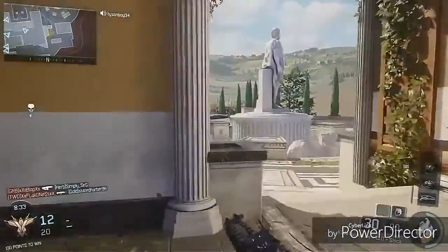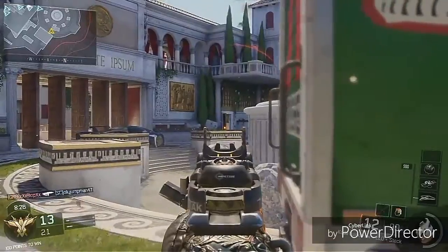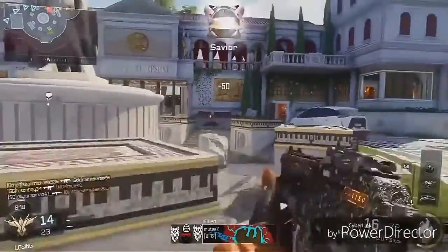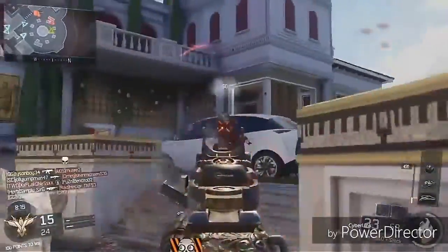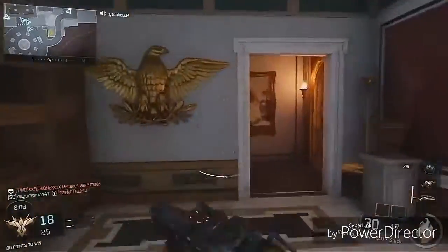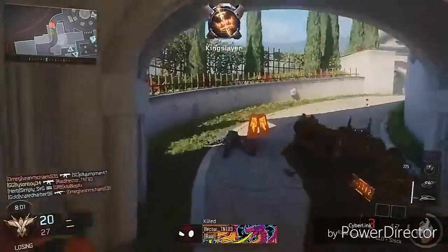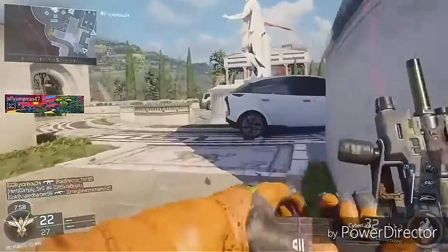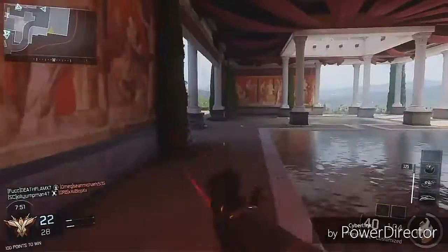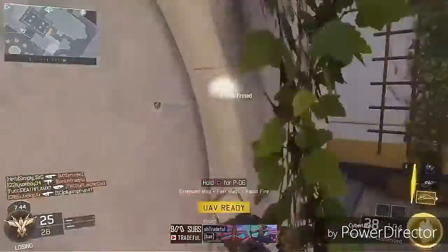Every game has at least one DLC with that really icy map, and this is our one. That's the DLC where we get that awesome ice map. I gotta say though, I feel like it is easier to camp on that map — all the buildings make it easy. There are a ton of ways you can camp; just get like Guardians, Heartbeat Sensors, and Sentries and you're basically set.